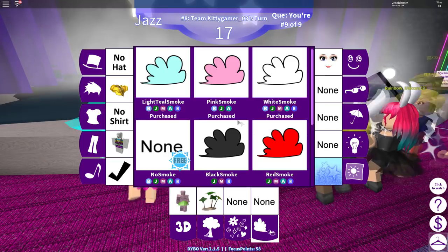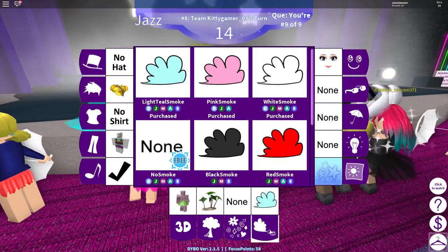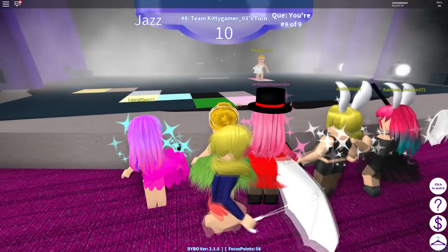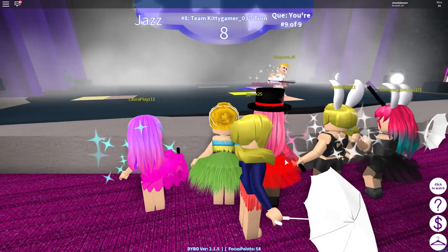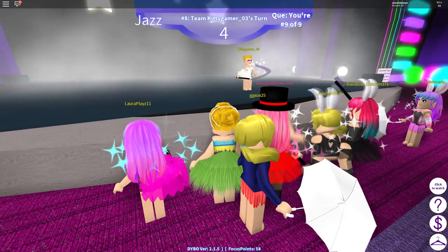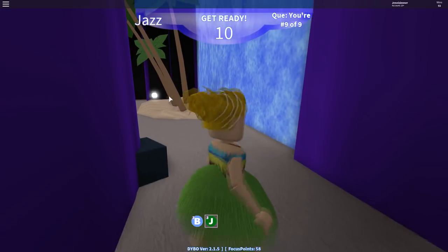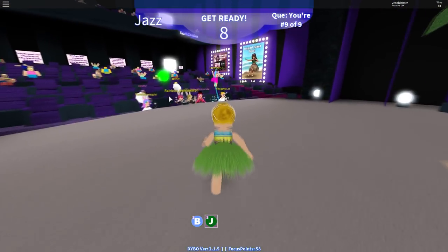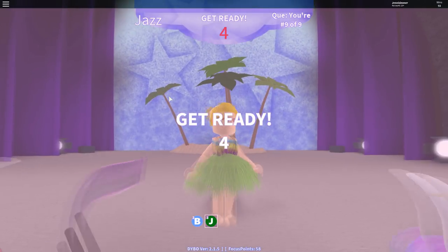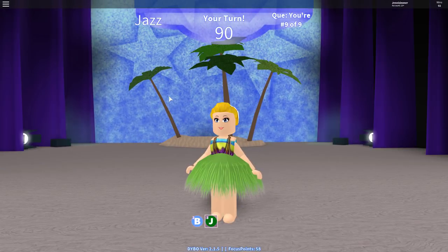I'm having a hard time seeing because of that girl there. I am next — you know what, I'm going to try the blue smoke, go all out! Let's try a different combination: the island with the blue stars and the teal smoke to see if it gives a bit of a water effect. Okay, it's my turn — the island looks really, really cool here. Get ready to dance!